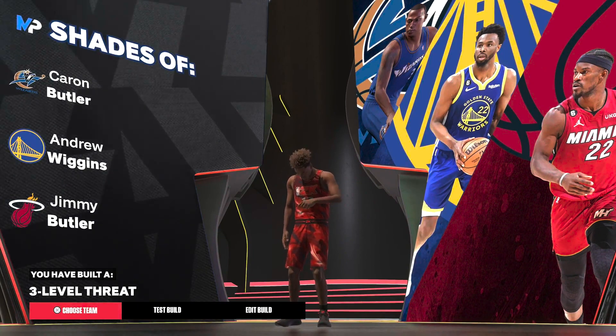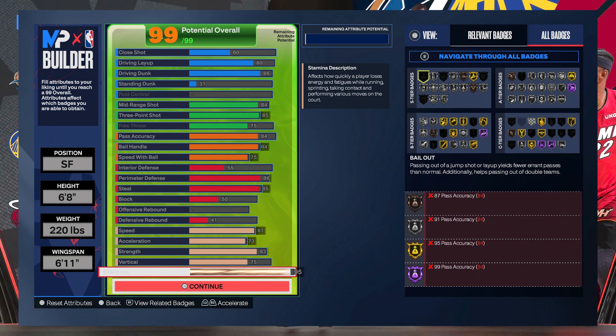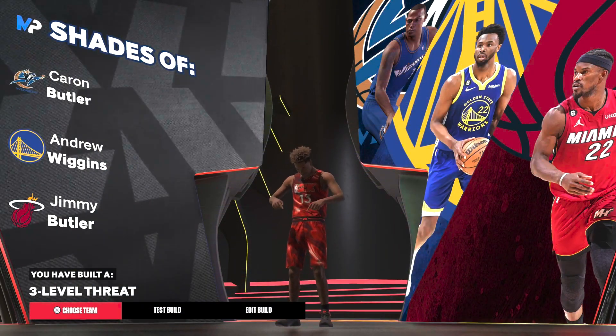The player comps you get in the shades for this build are Karan Butler from the Washington Wizards, Andrew Wiggins from the Golden State Warriors, and Jimmy Butler from the Miami Heat. The build name is 'Three-Level Threat.' I'll also put up a screenshot of the version with bronze limitless range — which ironically replaces Jimmy Butler with Kawhi Leonard instead of Paul George, which is kind of ironic since Kawhi is a worse three-point shooter than Paul George.